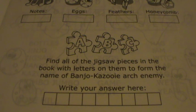Naturally, that should be Banjo-Kazooie's archenemy, which doesn't actually make sense anyway because Banjo-Kazooie — it's Banjo and Kazooie, there's not one person. Anyway, so write your answer here. Naturally: Gruntilda. Wasn't that exciting.